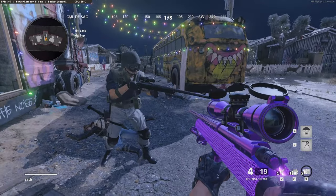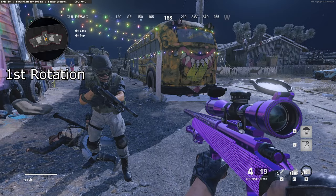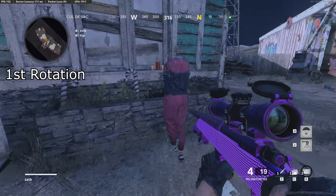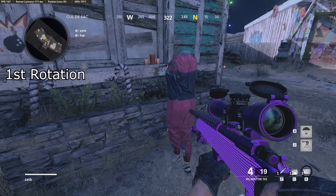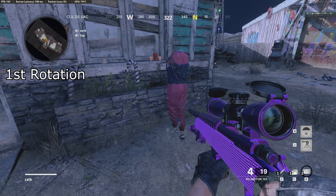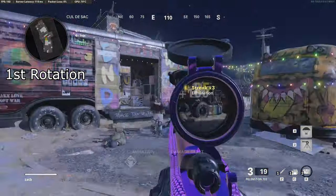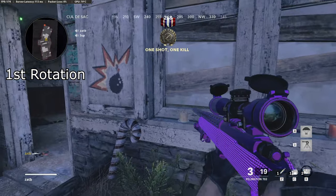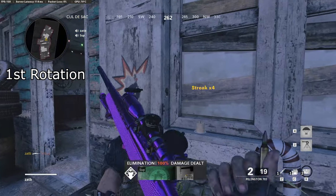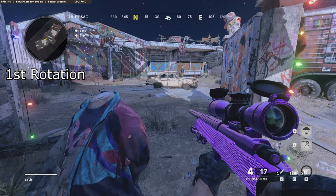Now we're moving on to the first spawn trap, which is going to be garden. It's the same as my last two tutorials — the mannequin has to spawn here, and it doesn't spawn here every single time, so if it doesn't, restart until it does. For garden, when you kill them in mid, you'll corner yourself right here, aim in, and shoot right here. You guys can pause the video and do whatever you need to do to get that spot lined up.